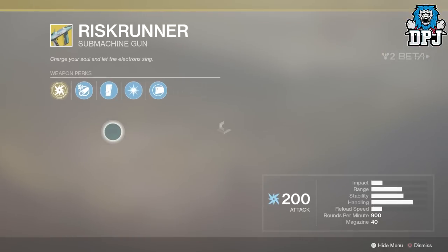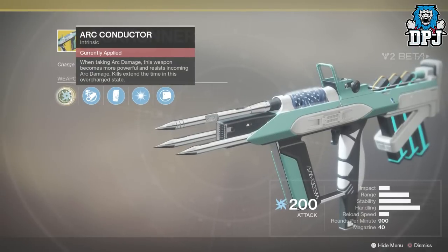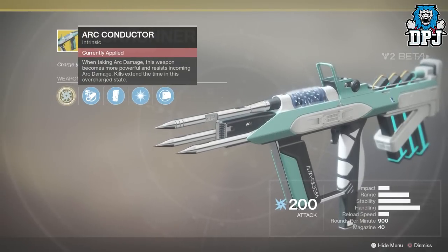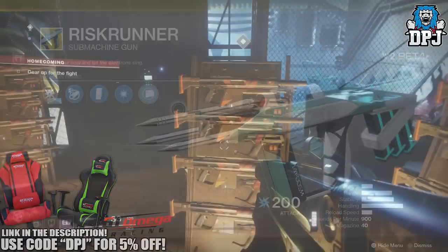So there's three exotics you can get at the start of this game. I made a video about one earlier called the Risk Runner, which is an exotic SMG — a submachine gun — but there's two others you can get as well. Those are the Sweet Business and the Sun Shot.